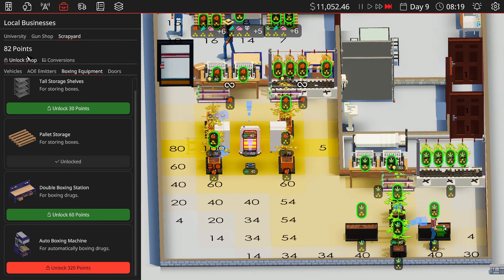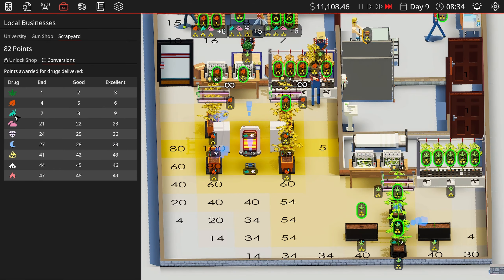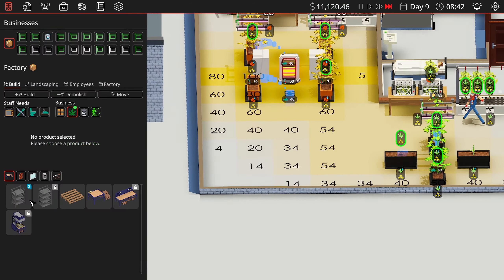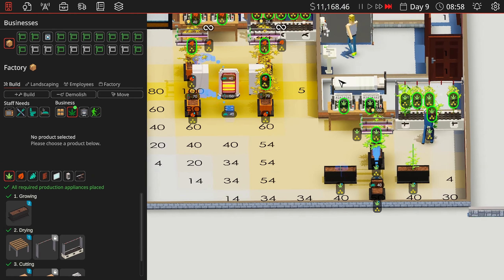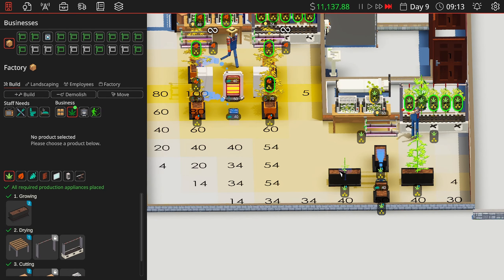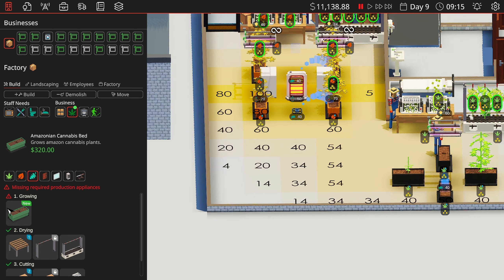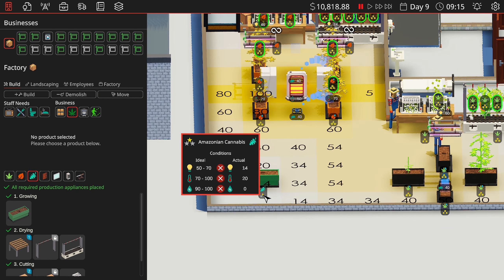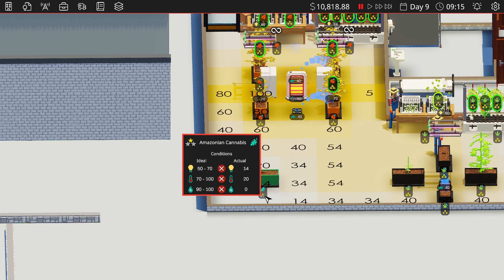Okay, we've unlocked the small sprinkler — let's see what this will do for us. Let me go to build, probably to grow, then AOE emitters. I feel like I need this in the middle somewhere — if I go like this I probably need two. We'll see. It doesn't seem like it's hitting unless I do it like this.